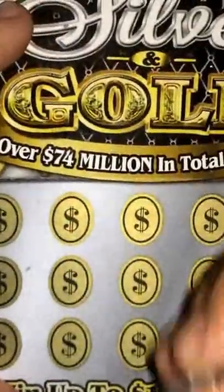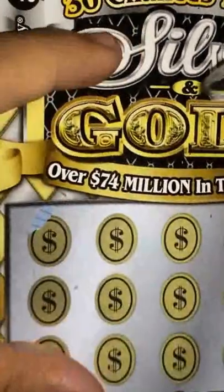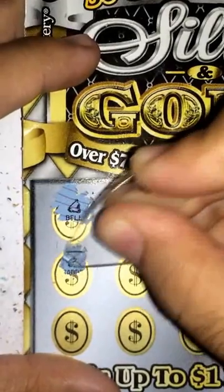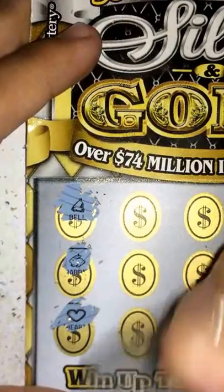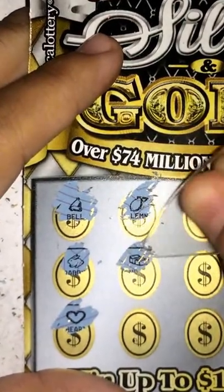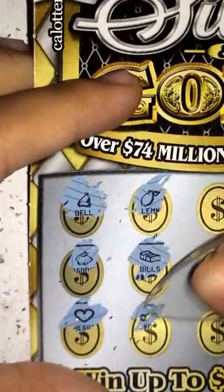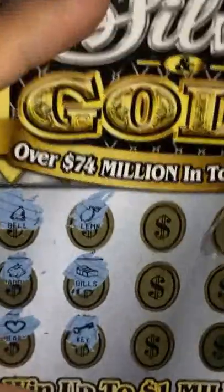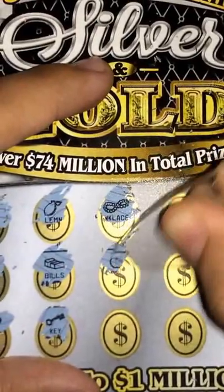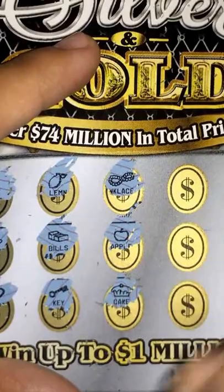Let's go ahead and try out this other side over here, same way. Let's see — bell, nope, nope. Looks like a rabbit, nothing. Nothing, nothing, nope. I wish bells would have been a winner at least. Key, nothing yet. Nope, nothing, nothing there either.